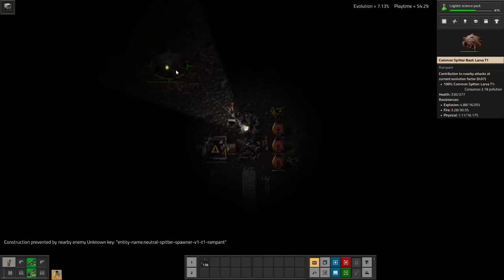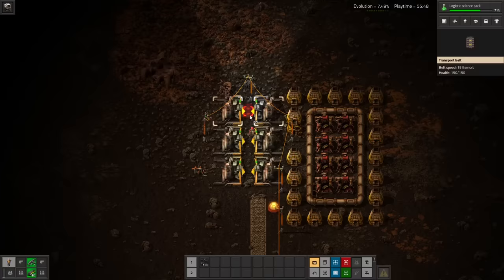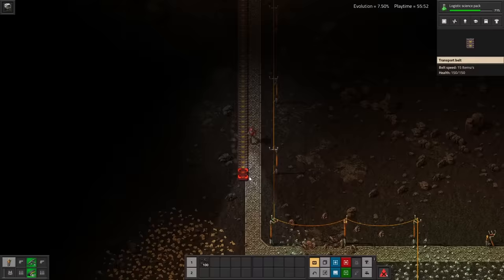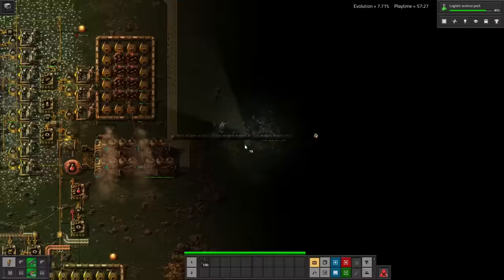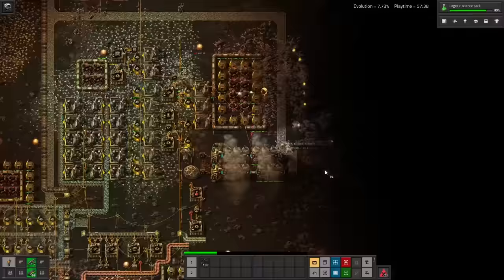This time around I'm actually keeping pace with the biters, and even though I'm getting attacked on multiple fronts at once, my base usually manages to fend them off. They blew up my water supply again, and nearby I hear some worms. I craft a flare and throw it out, and you can see how close they've already expanded to my base. Up in Coalville, they've blown it up again and left a nest as a present, but it's strangely undefended, so I'm just able to gun it down and rebuild.